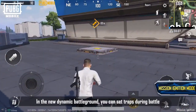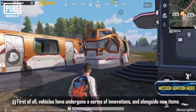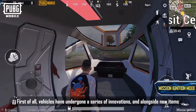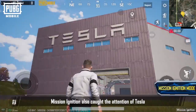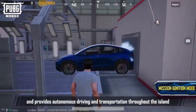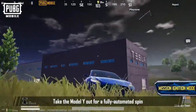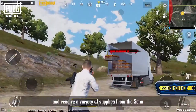In the new dynamic battleground, you can set traps during battle, diversifying your battle tactics. Vehicles have undergone a series of innovations, and alongside new items, allow you to quickly traverse the map. Mission Ignition also caught the attention of Tesla, which has established a Gigafactory on Erangel, and provides autonomous driving and transportation throughout the island. Take the Model Y out for a fully automated spin, and receive a variety of supplies from the semi.